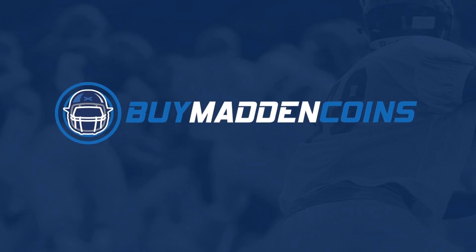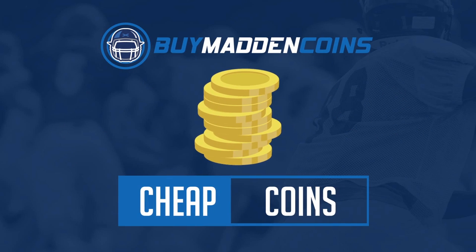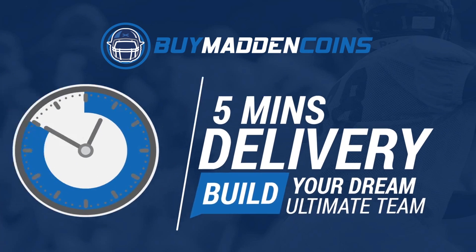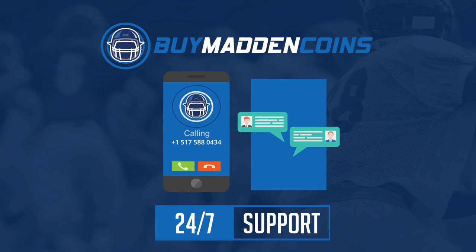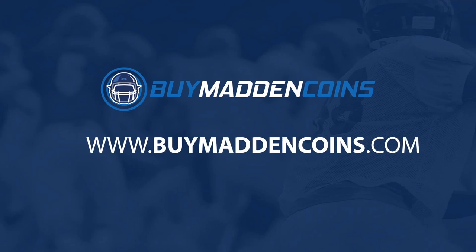I needed some coins to build that dream team you guys have always wanted. Make sure to check out my sponsor, Buy Madden Coins. They have the cheapest, the quickest, and the most reliable coins on the market right now. Make sure to head over to Buy Madden Coins and use code Poodle at checkout for 20% off your order.